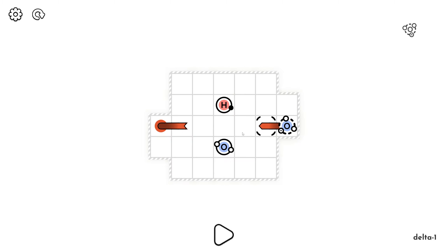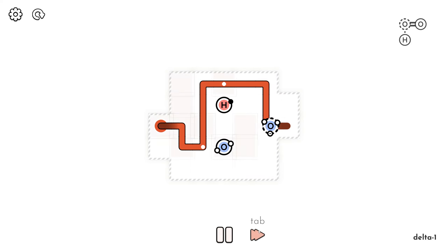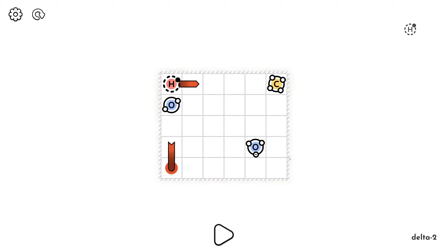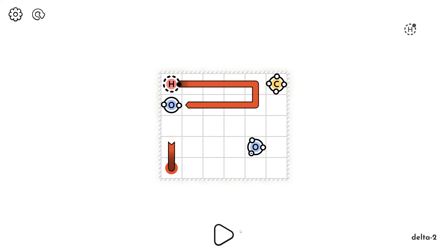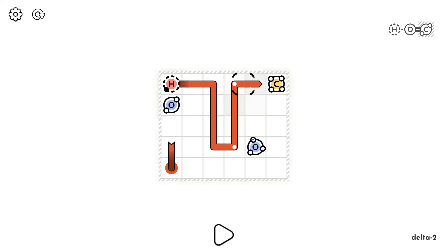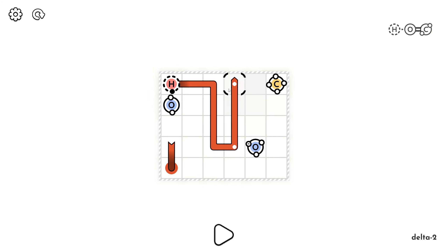Also makes getting onto the end tile really annoying. So we're the hydrogen with a positive charge - that means we can't ever interact with other stuff, we can only interact with one specific molecule. Interesting. So we can't do anything until we've picked up this oxygen. And how are we going to pick up the other O2?